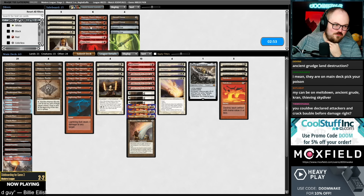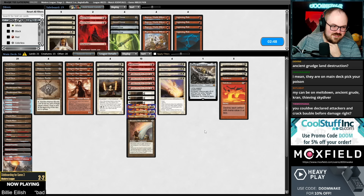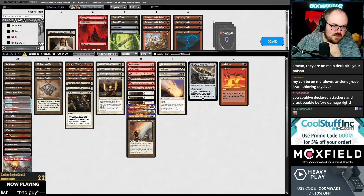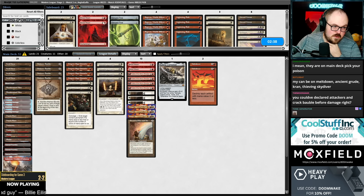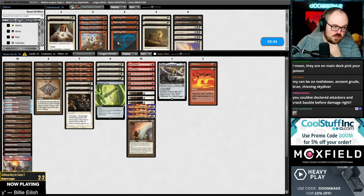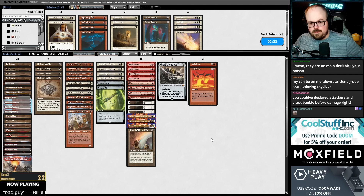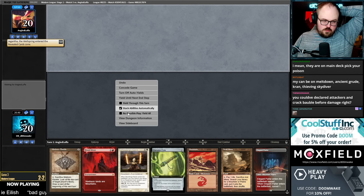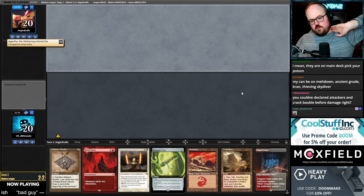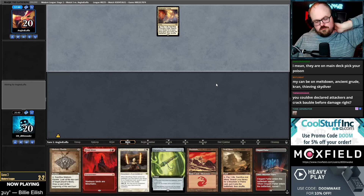Okay, now that we have a better understanding of what they're doing — let's reassess. Bolt's bad because they don't have creatures. Ephemerate's still bad. We could honestly cut the Solitudes. What if we played all the Blood Moons and all the Flutes, boarded the Ragavans back in because it's not like they have creatures anyways. Their creatures are Saga tokens, which we can kill with Meltdown and Wear/Tear. I wonder if there's some kind of weird Temur Pawns deck where they play Coding plus Ancient Grudge to blow up two lands. I do remember those Temur Pawns decks back in the day.